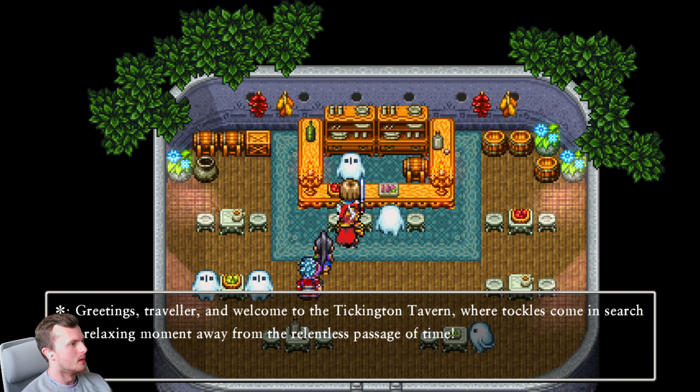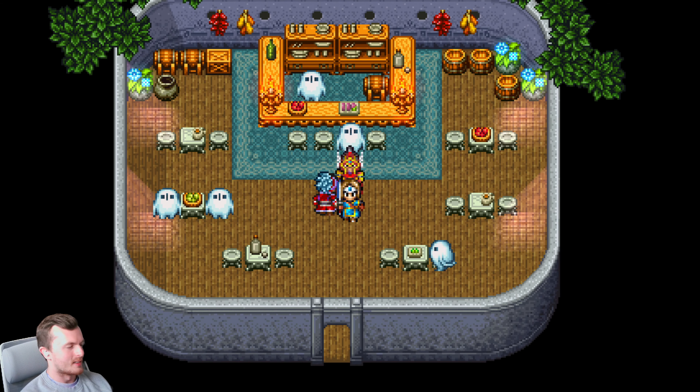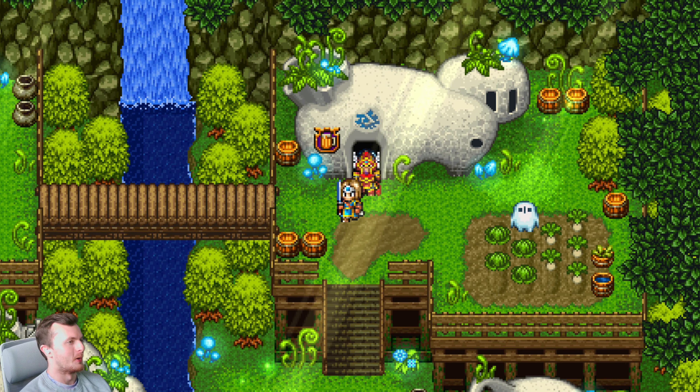In my first playthrough of this game, I spent so much time desperately wondering what the tockles were and what the black and red tockle was and the significance of that. I think this game just kind of gives away the secret too early — the definitive version. I can't remember which tockle was red. I don't know who Ickle is.